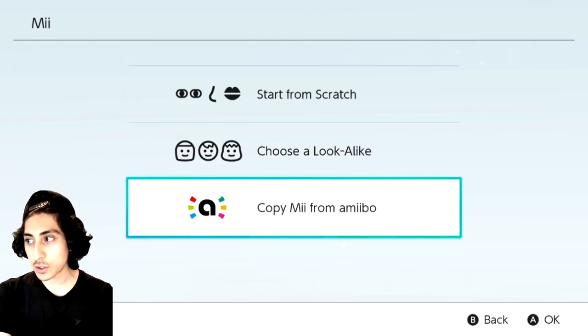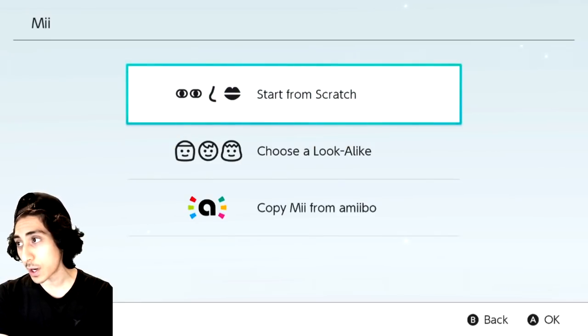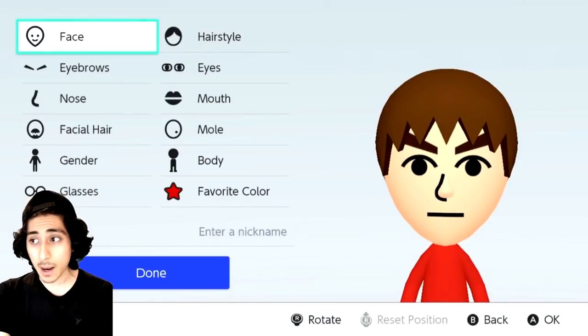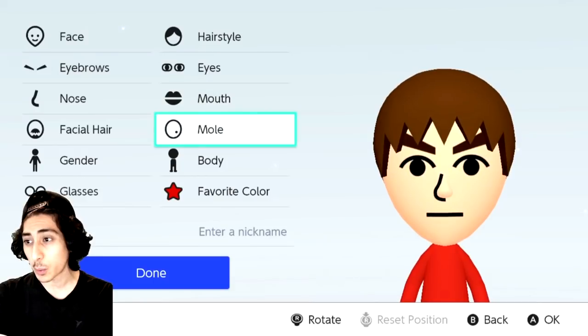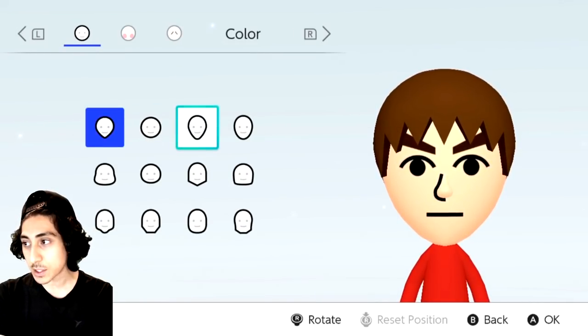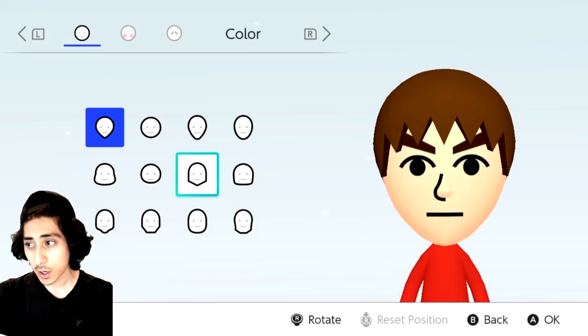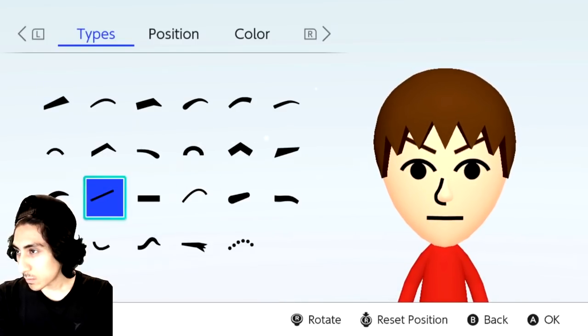All right guys, we are in the customization mode. What you can do is choose an already existing Mii, or if you want, you can create from scratch — and that's exactly what I'm going to do. There might be some points where I fast forward because I don't want it to be too long and boring, but basically I'm just going to go through here and look for facial features and things that I feel like would work.